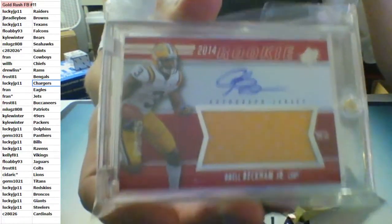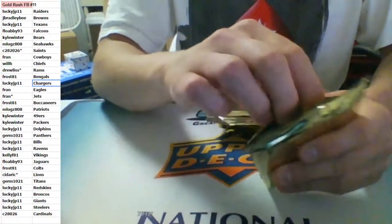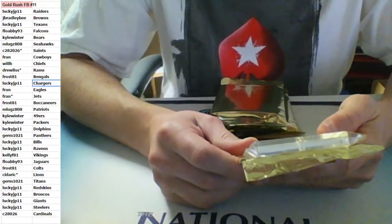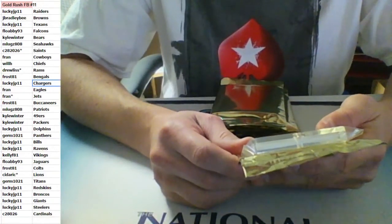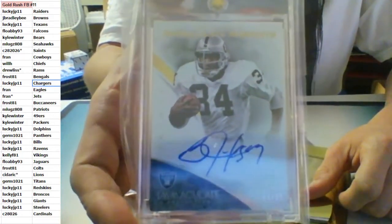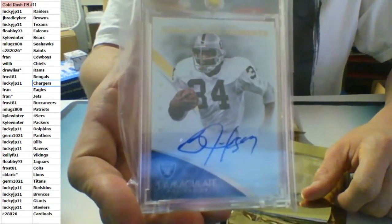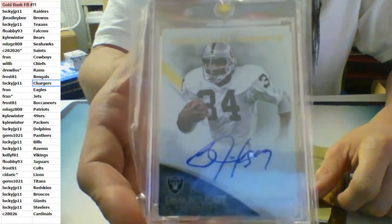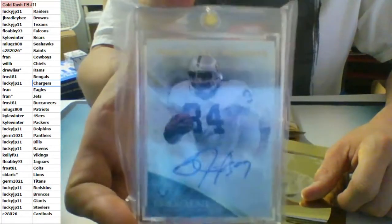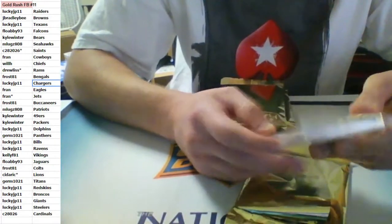Wow, another nice one — numbered out of 425, RPA jersey auto from 2014 SPX, New York Giants, Odell Beckham Jr., jersey auto rookie from 2014 SPX, going to the Giants with the Odell Beckham Jr. Very nice — going to Lucky. Nice hit Lucky. Also from Immaculate Moments, auto on-card, 03 of 25, auto for the Oakland Raiders — Bo Jackson going to Lucky. Wow, Lucky killing it — Odell Beckham, Bo Jackson, Big Ben. That's sick, that's a nice one out of 25. Very nice.